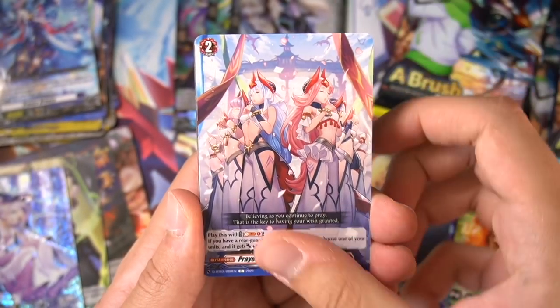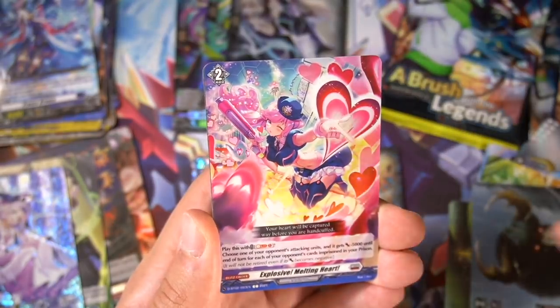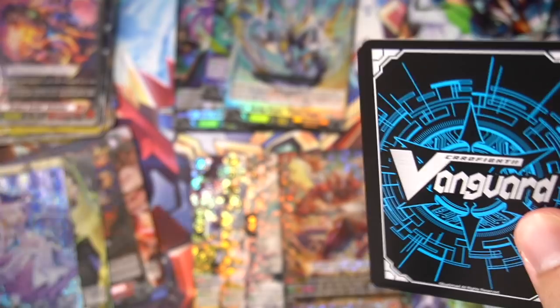I guess we've pulled all the triples, and two of them are the same as our first box. Double rares-wise, Togachirashi would be nice as a double — very cool. We got Prideful Dragon — that's another double from the last box. So we still have two more doubles in here. Let's keep it going and see.